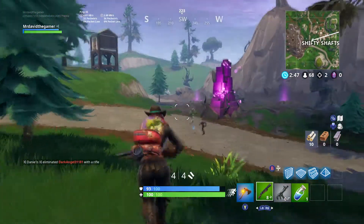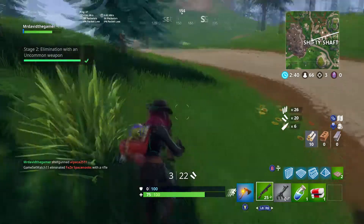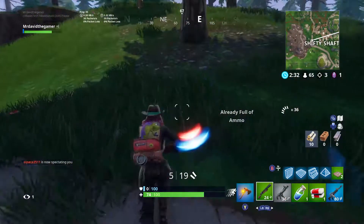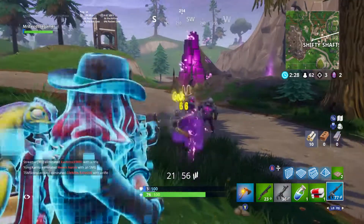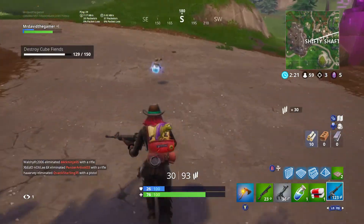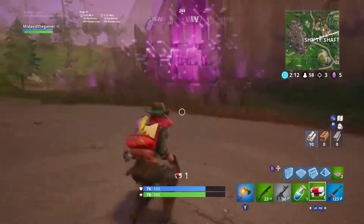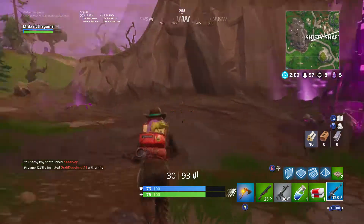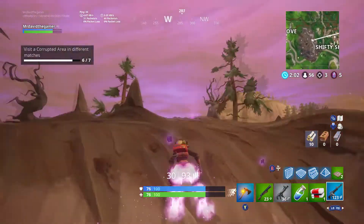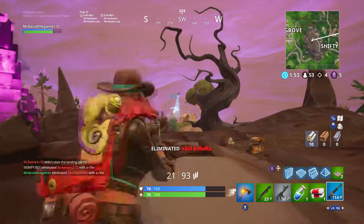This guy's fighting zombies — let's go! I need his loot. I've already got an SMG. 3 kills right off the bat there. I can hear someone else fighting zombies — at least I'm pretty sure it's zombies they're fighting. I reckon it'd be a bit ridiculous if I got another kill just straight away.